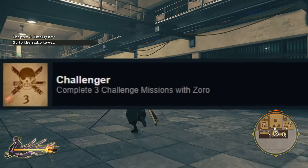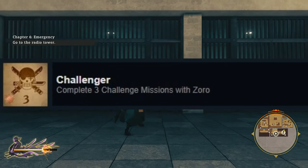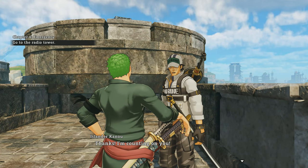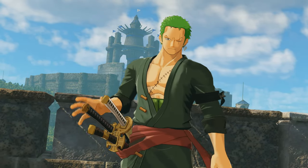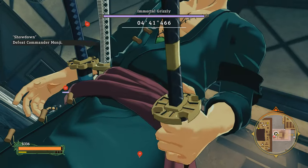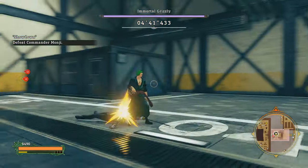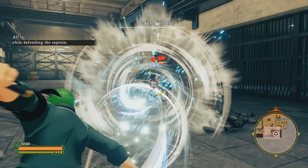Next one is Challenger. Just what it says, just complete those 3 challenges. You don't need to go all out on that, just complete it — very simple. There are currently 3 challenges in the Zorro DLC: there's one in Ruby Village and the other 2 are located inside the Secret Factory. All 3 challenges are very easy. Just note that the last trophy will depend on how you do with these challenges.